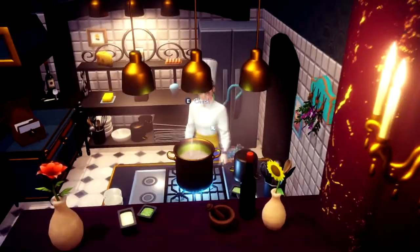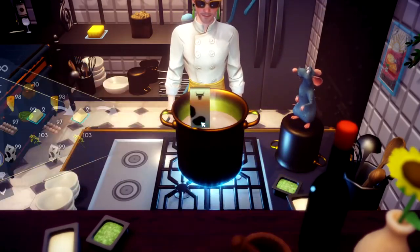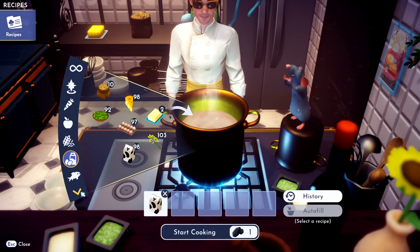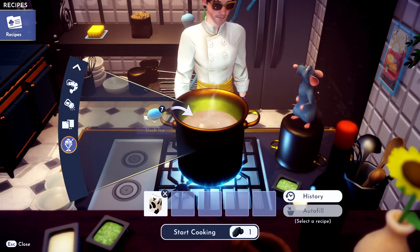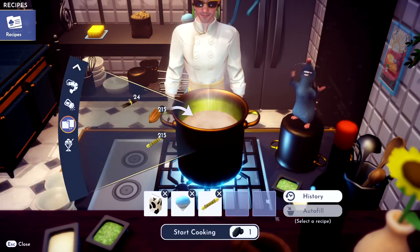Okay, and then you're going to throw in the milk into the pot. And then you need the slush ice. Okay, and then some sugar — so grab some sugar cane, toss that in there.